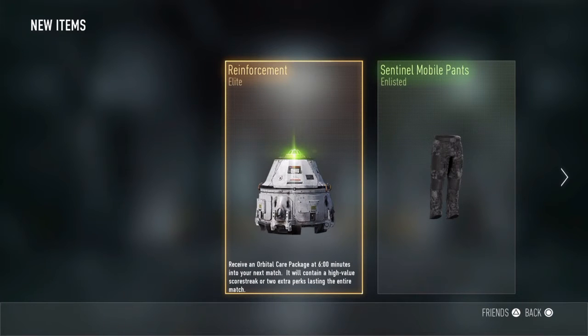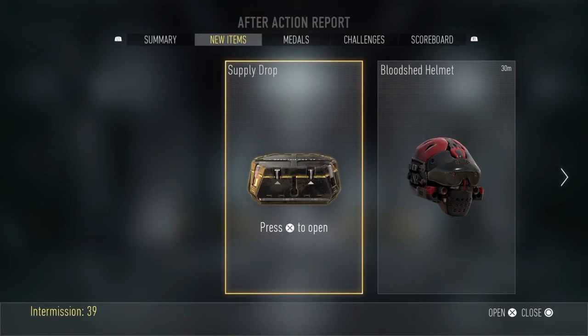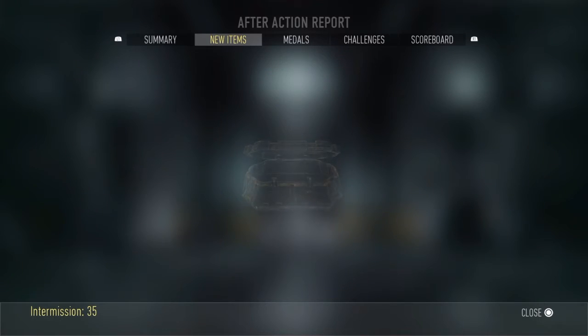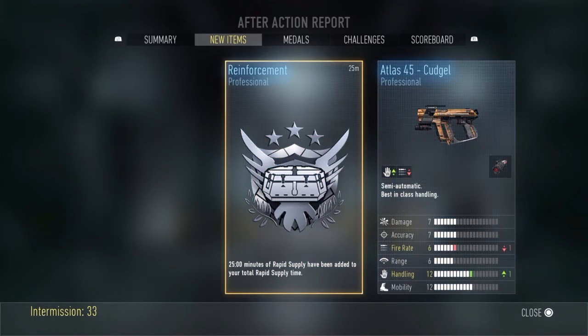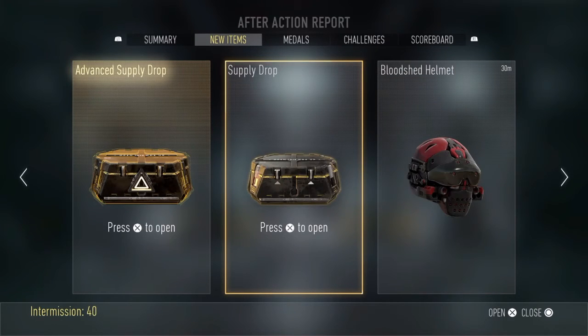Elite orbital care package - well, I don't get those at all. Sentinel mobile pants - I don't need those. A little time to open my own supply drop. Oh, a rapid supply drop - that's decent - and a regular supply drop and an event supply drop. Regular first.